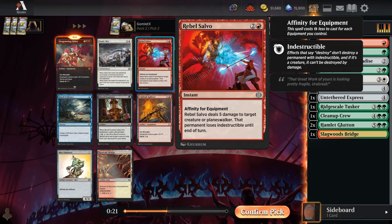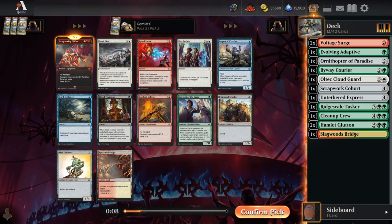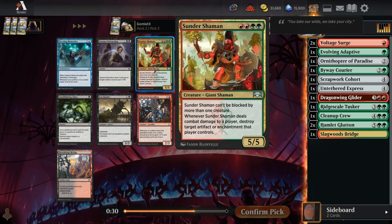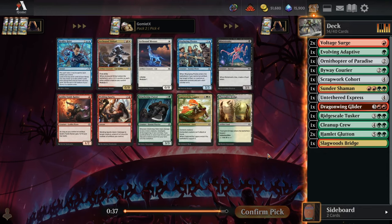Pack two, pick three — another Hamlet Glutton, or Sunder Shaman: a four-mana 5/5 requiring pure red-green mana, no splashing. It's very chumpable — they just block with a token every turn if they have token production — but if they can't block it, that's a massive swing: five damage plus destroying their best artifacts. Taking Sunder Shaman. It's also a really beefy creature for the Evolving Adaptive.